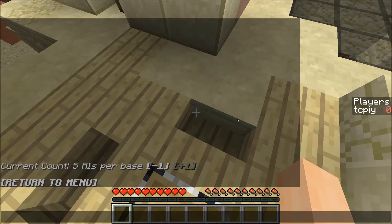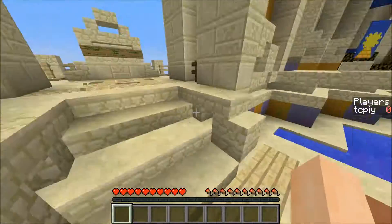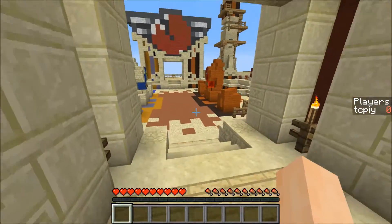They're actually quite smart — they switch to the sword if you're very close by. It makes this map possible for only one player, but I'm pretty sure it's going to be a lot more fun with two players. I've never played it with one player, only with two players, so this is a first time.